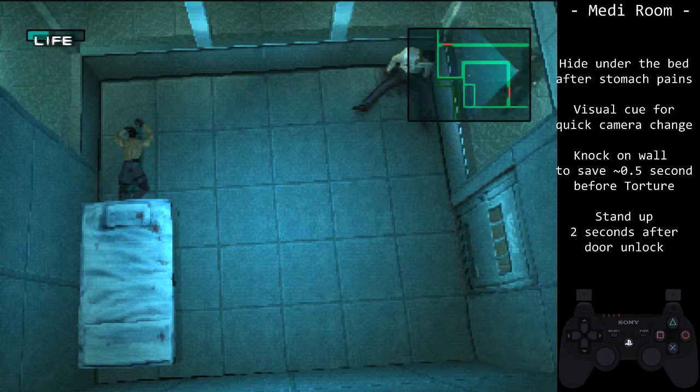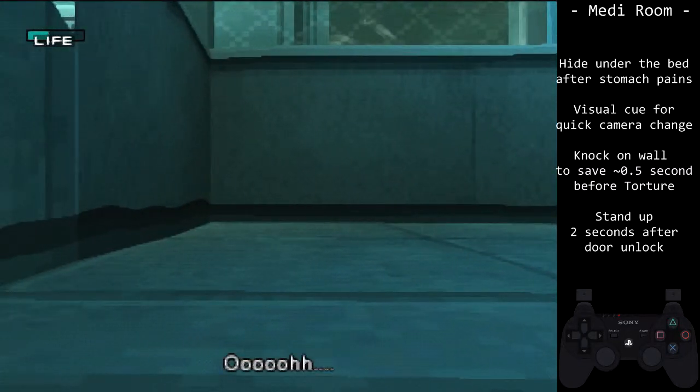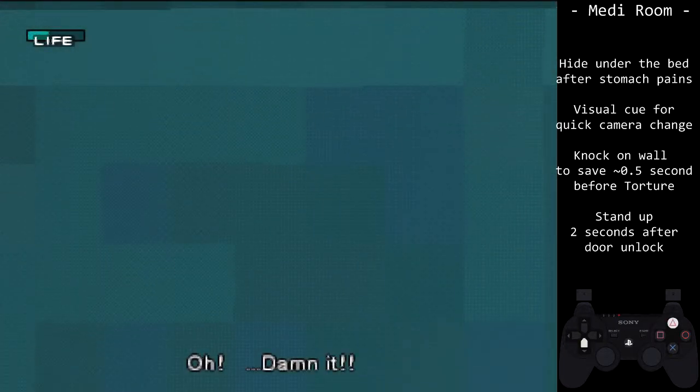Once Johnny begins to have stomach problems, we are going to hide under the bed. There is a certain visual cue on the floor that will show we are as far up as possible without going back into third person view. Pay attention to the pixelated tee and the dark line up top — this will be our visual cue.